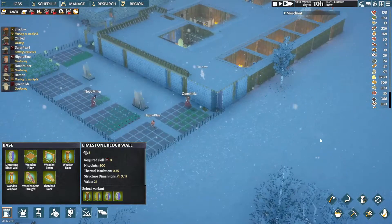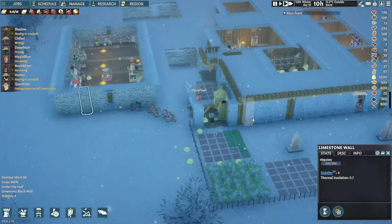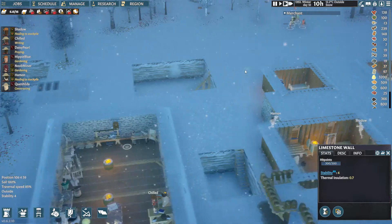Eventually the whole place will be limestone block walls. I did make a mistake — this is a limestone wall whereas this is a limestone block wall. So this one we could have just built at any time from mining up limestone.